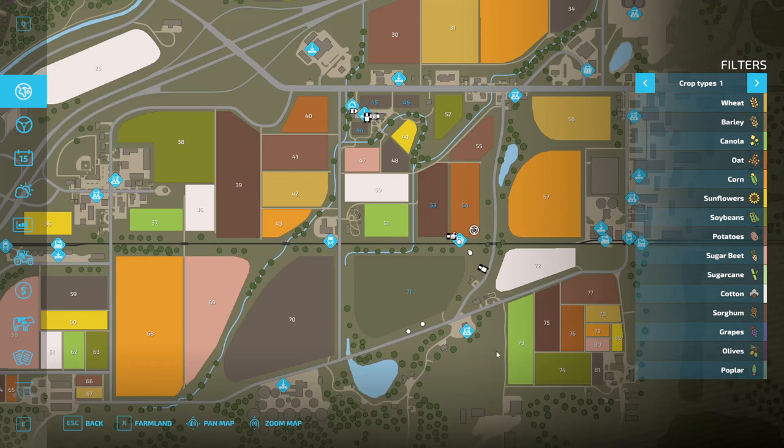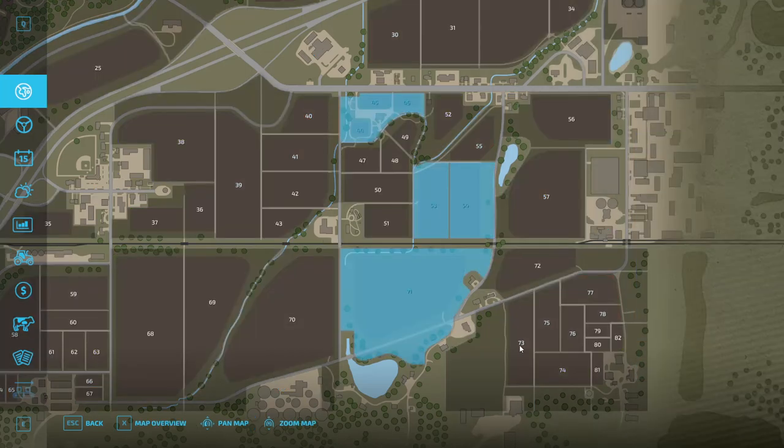Right now it's just meadow grass, which has its own advantages — but we'll talk about that in a different video. But if you're going to be planting field 73, you might as well plant this area and almost double or triple your harvestable acreage.